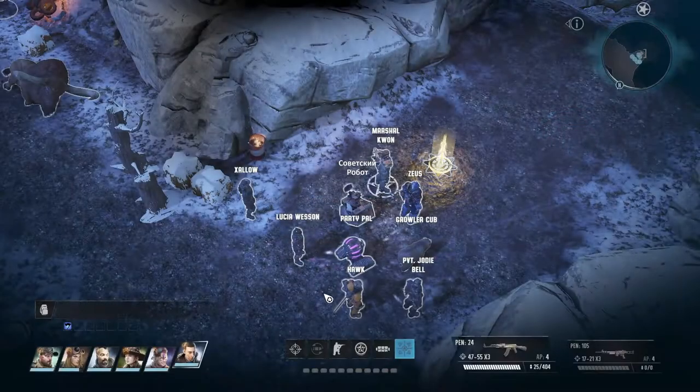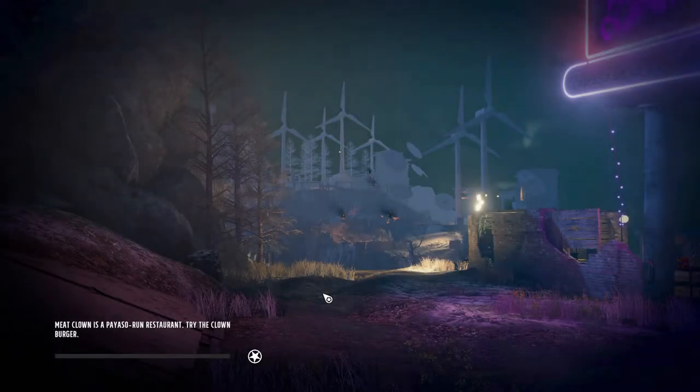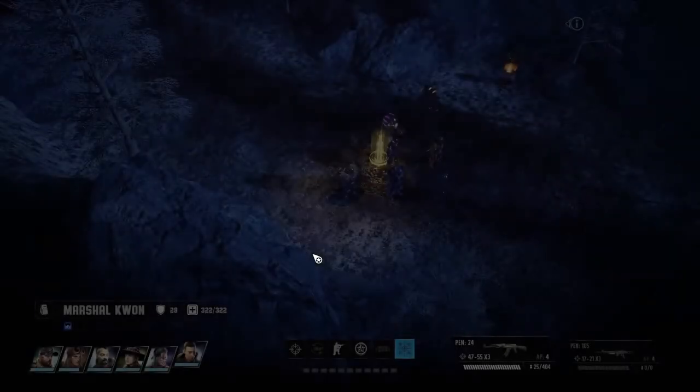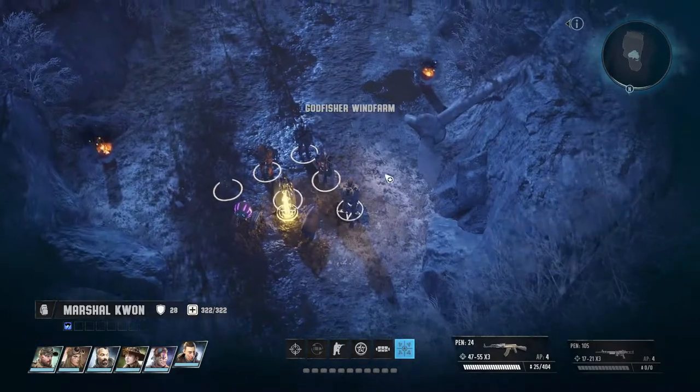Welcome back to Wasteland 3 folks. We are heading to the Godfisher Wind Farm to see what's going on here. We need to find Cucaracha and find proof that he was sent to the skies.